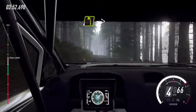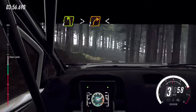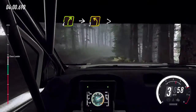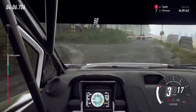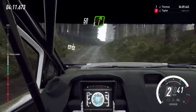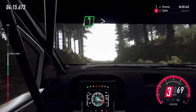4 left long tightens over crest. Into 2 right over crest long. Opens. Into 4 right over crest. Into slow, 3 left long tightens turns square left unseen up hill. Keep right over 50. 5 right over big crest. Into 6 left long tightens 3 tightens.